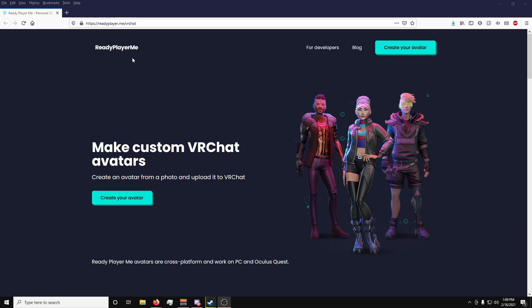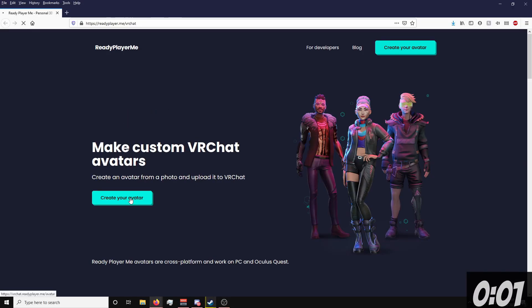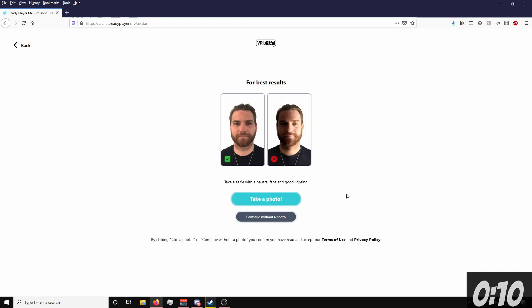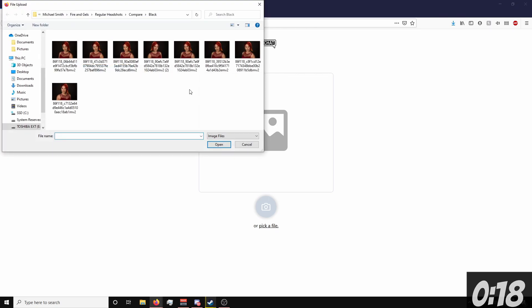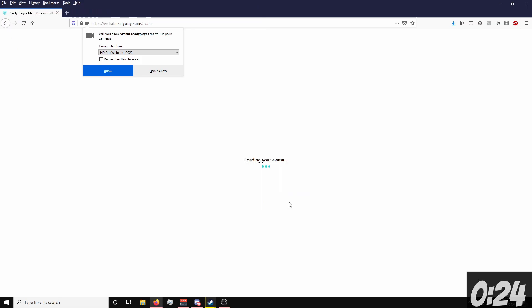Head over to readyplayer.me/VRChat and click Create Your Avatar. Then you can choose your body type — if you don't want to specify, you can click Don't Specify, but I'm going to select Feminine. Now you can either take a photo using your webcam, or you can upload one if you already have one. I'm just going to pick a file and upload it myself.